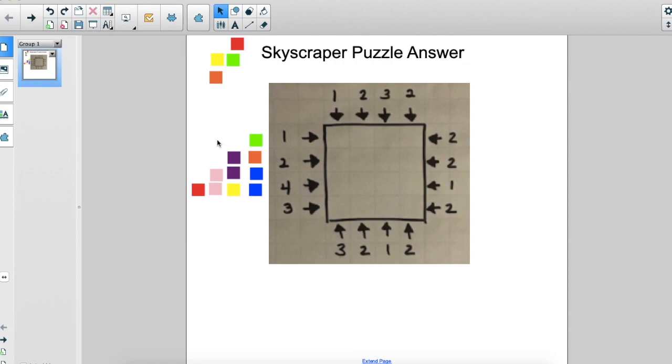I saw a lot of people solve this puzzle by using pennies, Legos, different types of blocks they had at home, different number strategies, etc. And I would say the best way to do it is to have a manipulative such as blocks, dice, Legos, pennies, or puzzle pieces in front of you that you can stack for a visual.